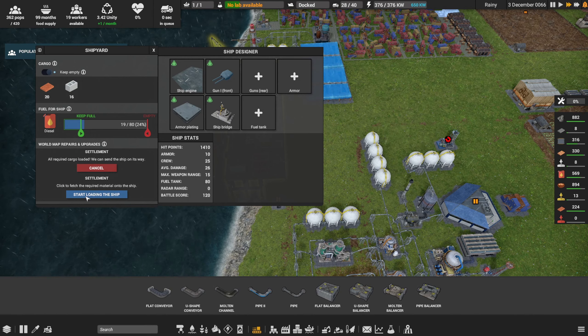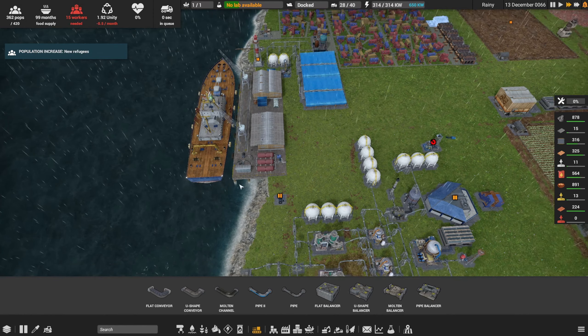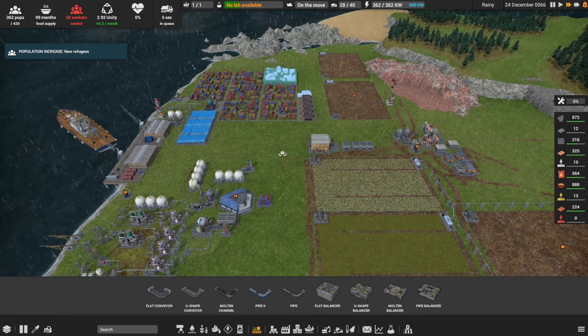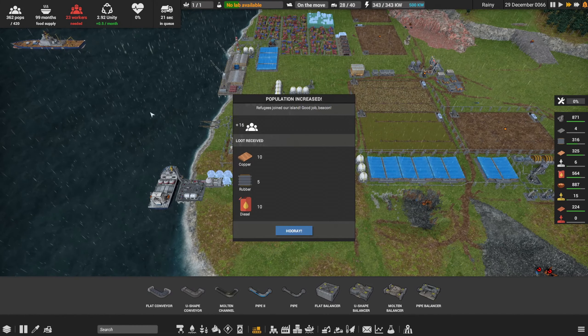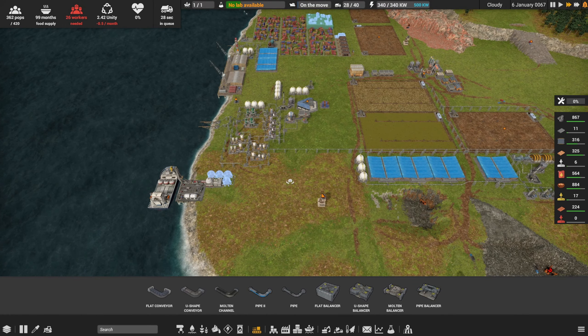I'm totally confused — start loading the ship, start loading the ship, all required cargo loaded. I'm super confused, I've got 40 construction parts. Let's go here — let's see if we can deliver cargo to this guy. Hopefully that's what we're doing and hopefully we get some refugees back. They didn't bring much with them — 10 copper, 5 rubber, and 10 diesel — but they're workers and we need workers.